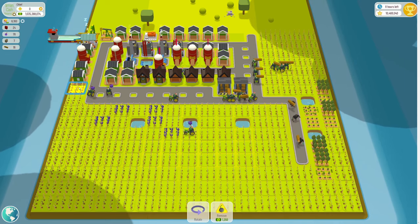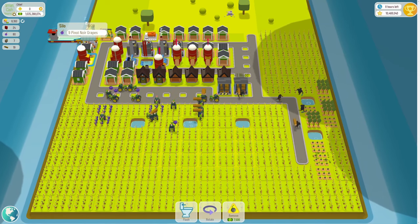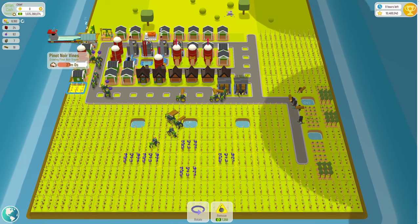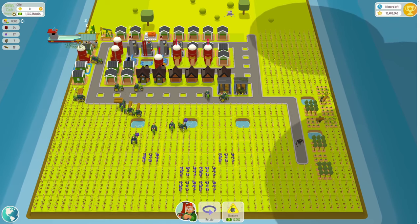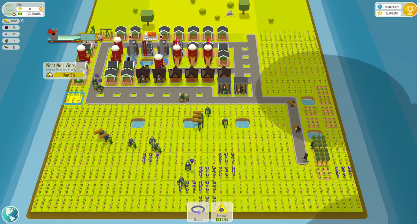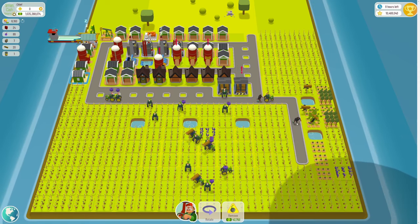If you aren't already aware, buildings do create shade, and that affects the amount of time it takes to produce a grape. For example, this one here has been affected by this silo because the silo affects farms within a three-tile radius. These little tractor buildings affect farms within a two-tile radius, so this farm tractor is affecting both of these plots, which is why this one is taking about 15 minutes instead of the average seven.